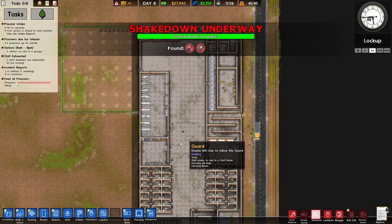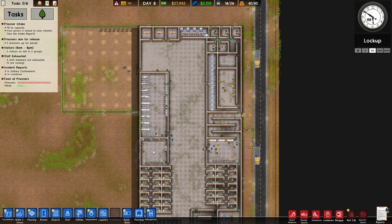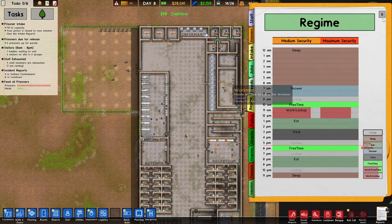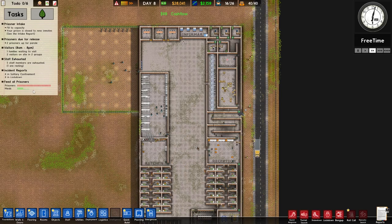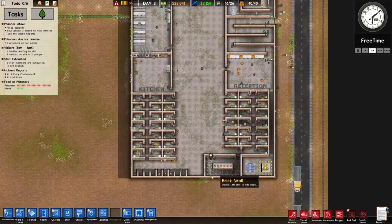Now we have 40 guards — do we need more kitchen staff? Let's see how this does for dinner. We're about to go to free time. Let's see if we need any more cooks on that side of the place.